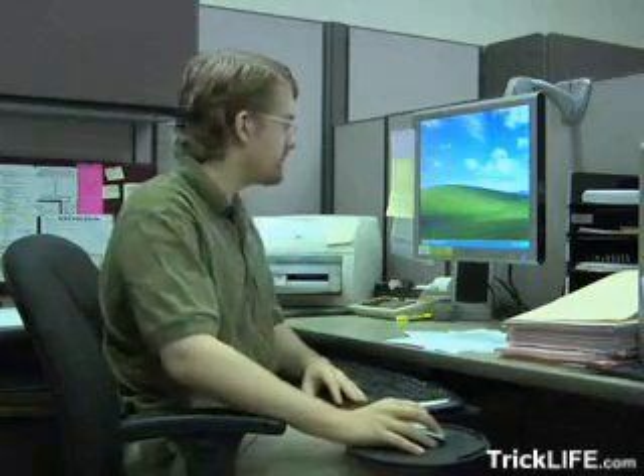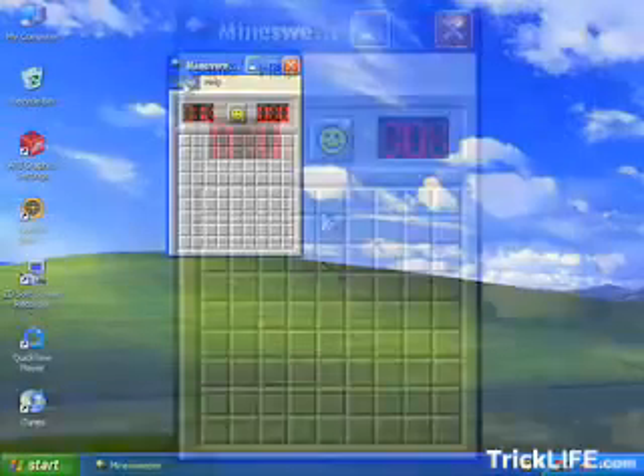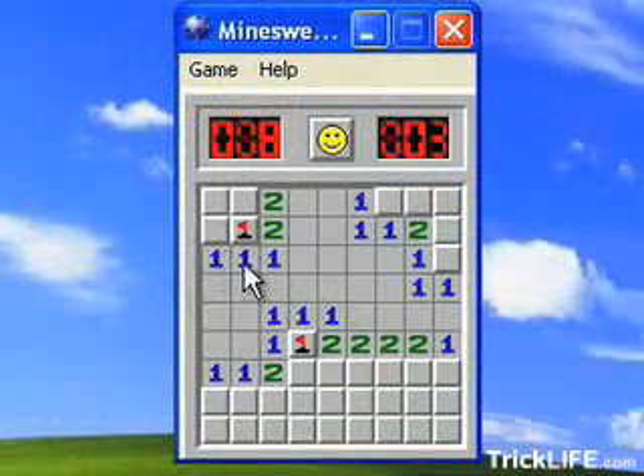Today I'm going to show you how to unlock a hidden feature in the common Windows game, Minesweeper. Everyone's wasted a few hours clicking and flagging these little squares, but not many people know of a hidden easter egg included by Microsoft in the Windows XP version of the game. I'm going to show you how to unlock the advanced wraparound mode.